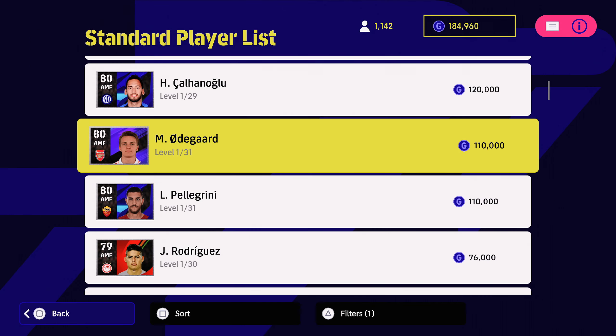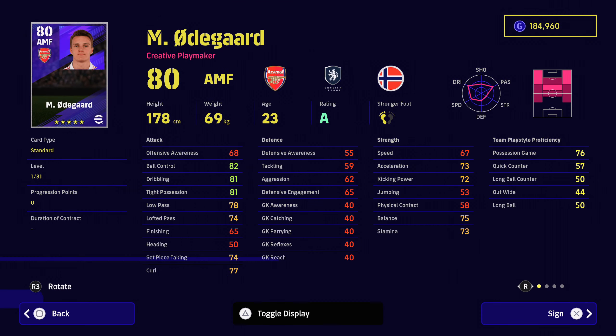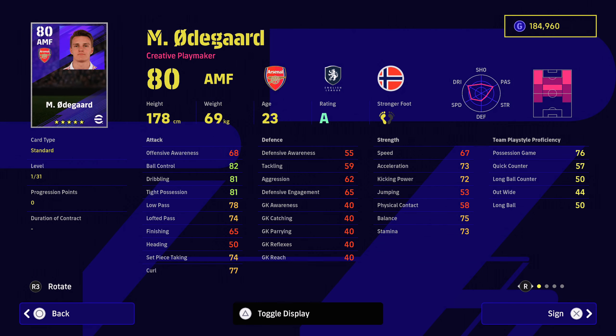At 110k, Odegaard is an easy recommendation. He's got very, very good player ID — does some very nice tricks and passes with the ball. 81 dribbling, tight possession, ball control — all really good stuff there and good passing as well. 76 for his possession game. Looking at his player skills: through passing, pinpoint crossing. He does lack one touch passing, which is a little bit disappointing in my opinion because personally I think he should have that trait. But nonetheless, he's a very, very solid attacking midfielder.